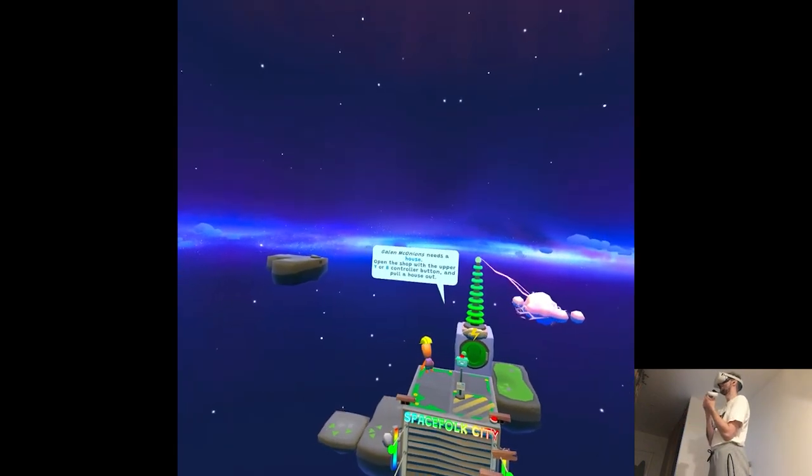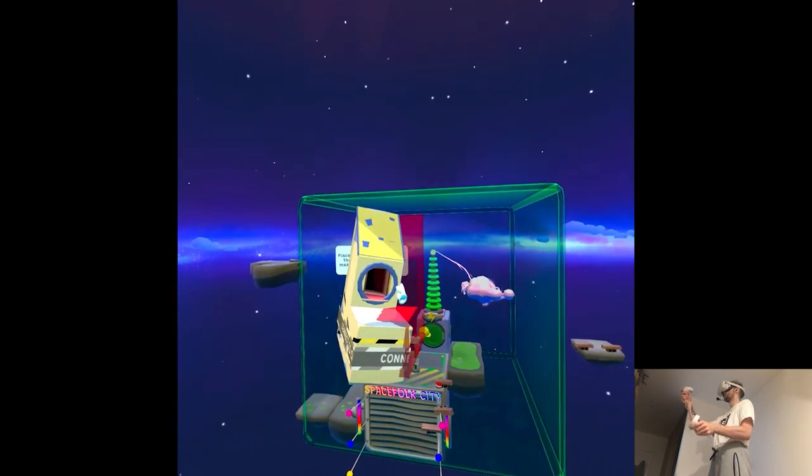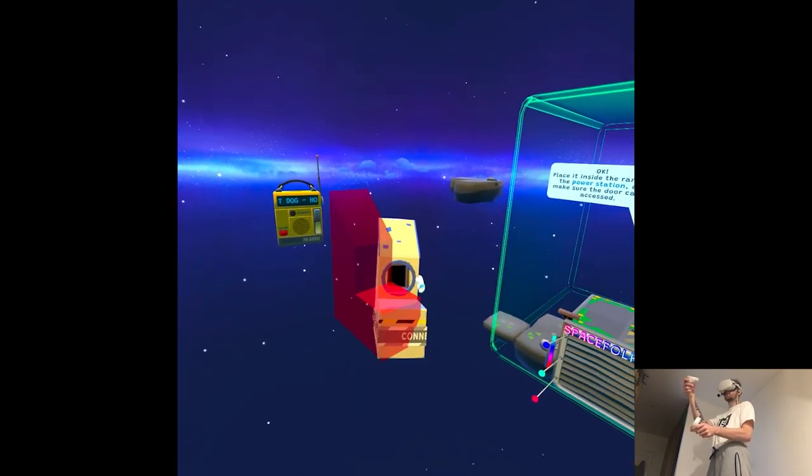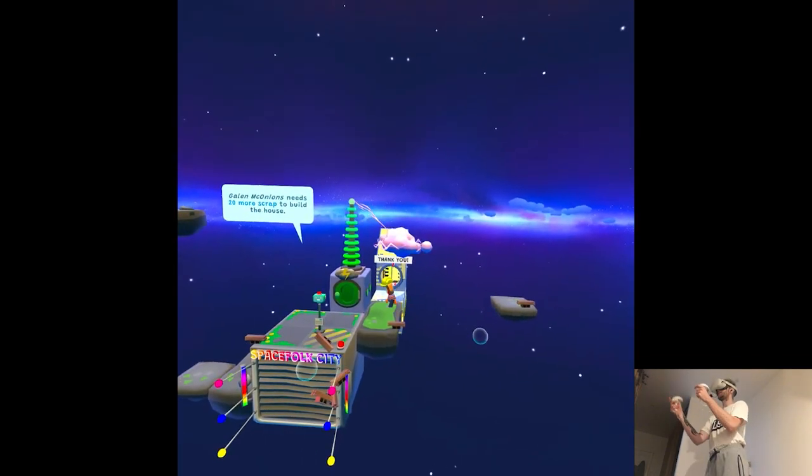The text disappears on us. Needs a house — open the shop. That looks like a washing machine. Where do we put it? I mean, next to your job — that's very convenient. I guess we can help him.